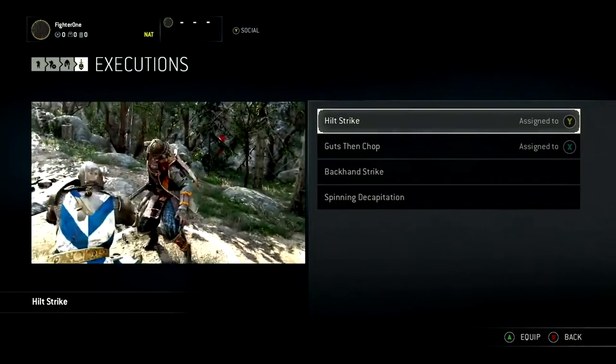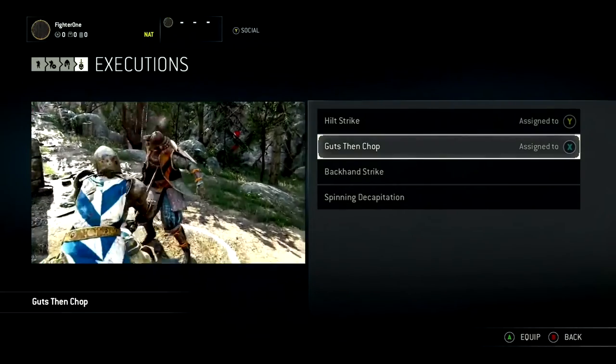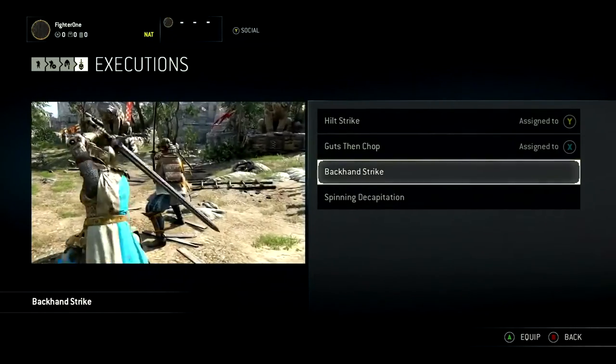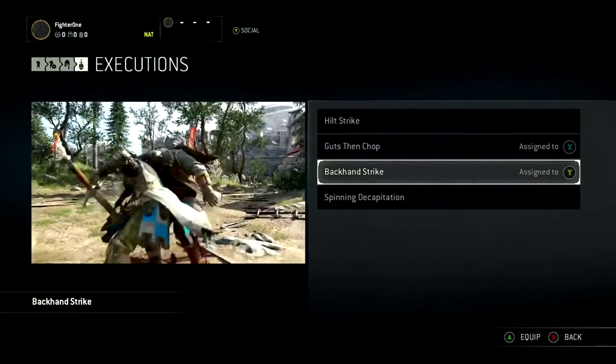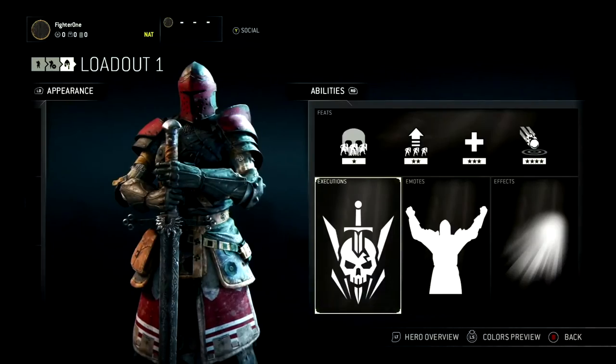Executions are the finishing moves that players can trigger when they victoriously end their fight with a heavy attack. Two of them can be equipped at the same time. The longer they are, the more health they give your hero back when performed. To start, each hero has access to two executions, while the others are unlockable with steel.